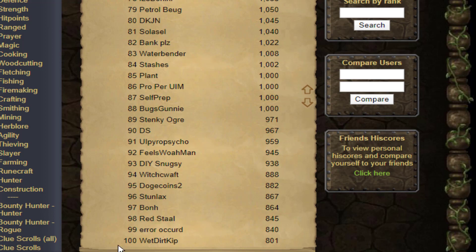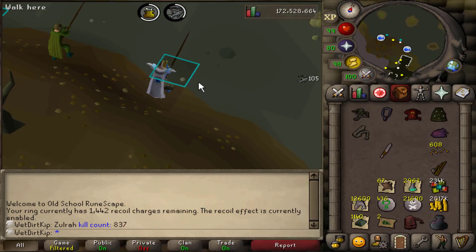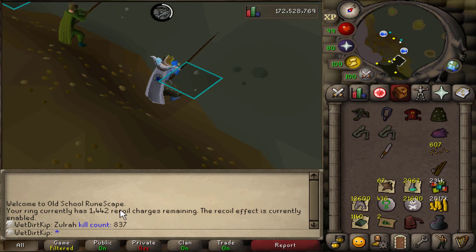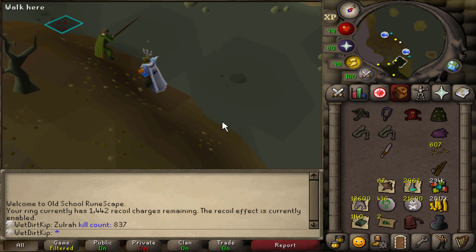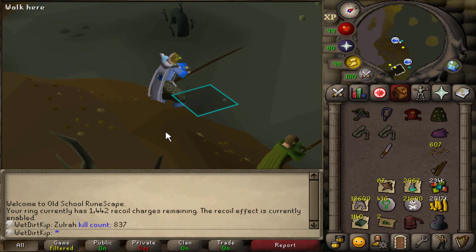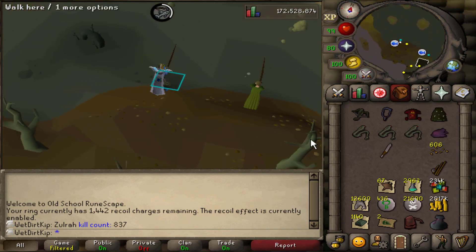Let me refresh the high scores. We are now top 100 UIM for Zora KC with our 801 KC — that's a cool milestone. As you can see, we're just over 800 kills into Zora and we're almost out of charges on the recoil. We've gone through about 16K charges in just over 800 kills, so my prediction was right — about 18 or 19 charges per kill. It is that time again where we need to start making more charges, because I have a feeling we might be here for a long time still.